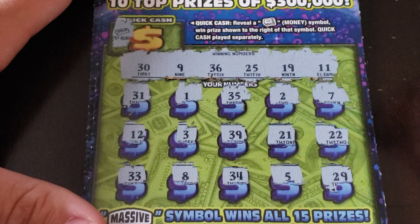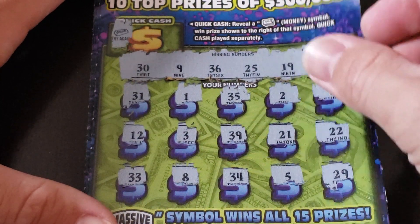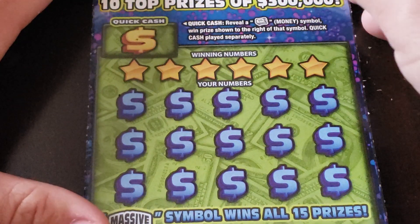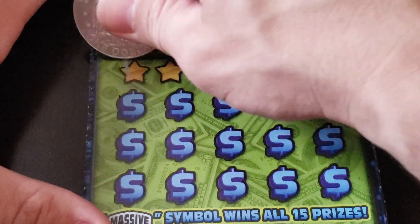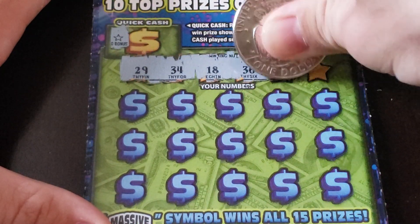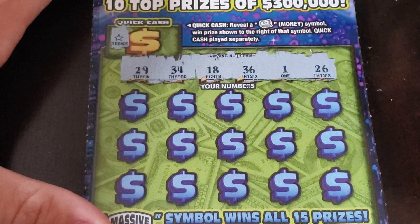Next ticket: $33, $8, $34, $5, and $29 — loser. Next one has a star — nothing. Numbers: $29, $34, $18, $36, $1, and $26.